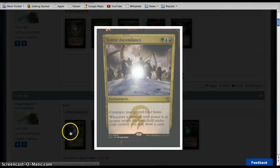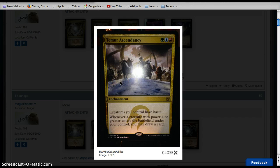Temur Ascendancy — fantastic artwork, I've got to say. It's basically Fires of Yavimaya and a card draw engine in one. For three mana, creatures you control have Haste. Fires of Yavimaya cost one colorless, red, and green. Whenever a creature with power four or greater enters, you may draw a card. Pure flavor, fantastic for Commander — unbelievable card for Commander. I love it, it fits the color scheme, works so well in those builds. I think it has a chance, if the format slows down enough, to even see constructed play, possibly in Standard, but definitely in Commander.